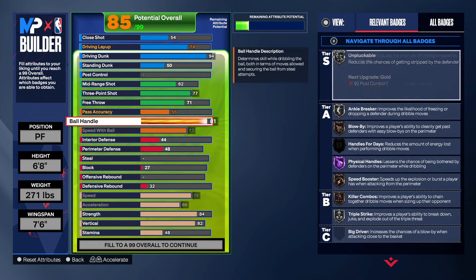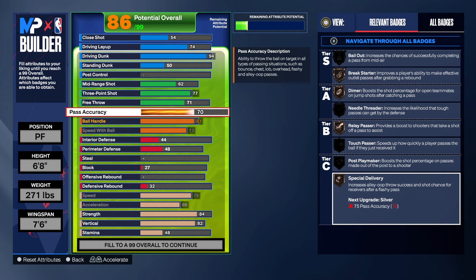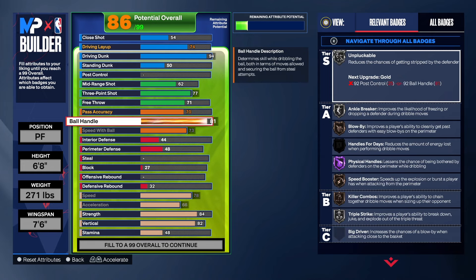I want this build to have Silver Speed Booster, Silver Hyperdrive, and Bronze Blow By. We did give the build Gold Rebound Chaser, which is really good. For passing, we get that up to 70, which gives us Brake Starter, Dimer, Relay Pass, and Special Delivery on bronze. You can take it down to 68 if you want — 70 just looks a little bit better. We got Hall of Fame Physical Handles, Killer Combos, Anchor Breaker, and Unpluckable on this build.